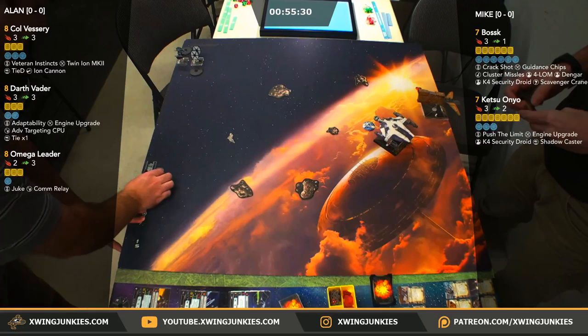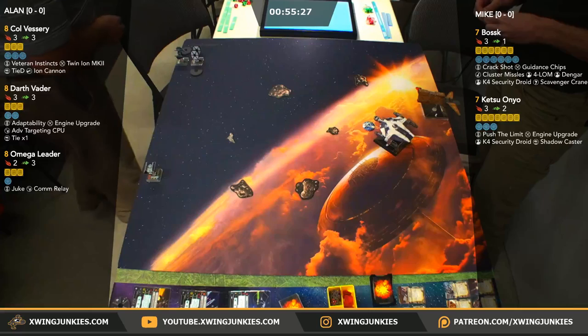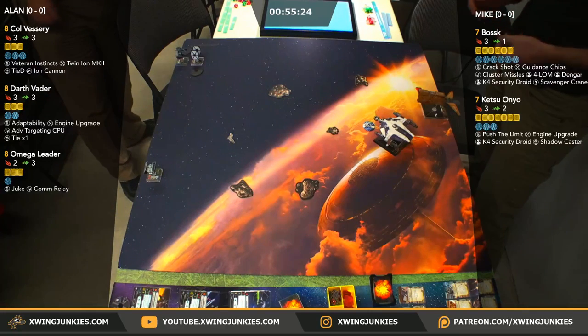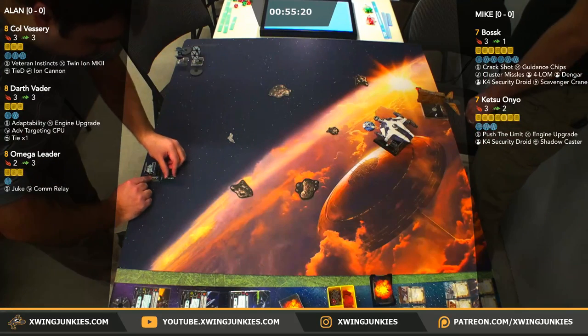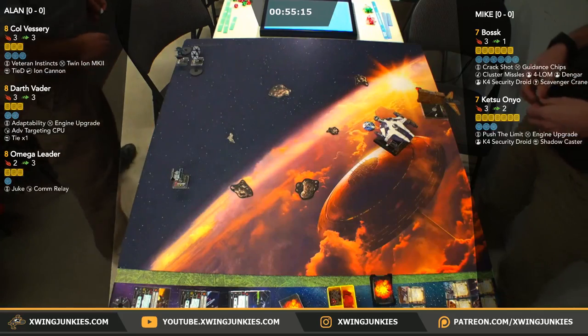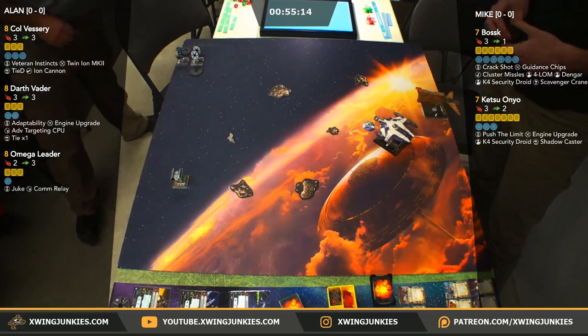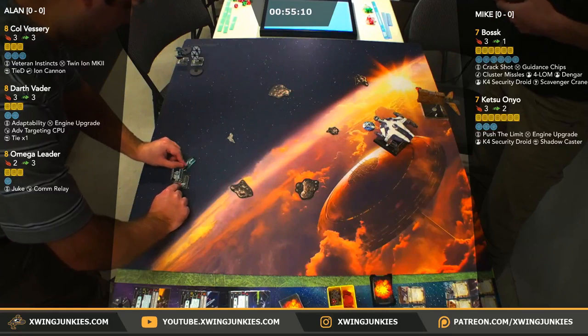Omega Leader, known as one of the best one-on-one ships in the game. Mike not looking to get to the endgame versus Omega Leader. I'm going to throw in a bet myself. You know, Mark's really going for a win when he's not looking to bet on any games — hasn't even looked at his phone yet.